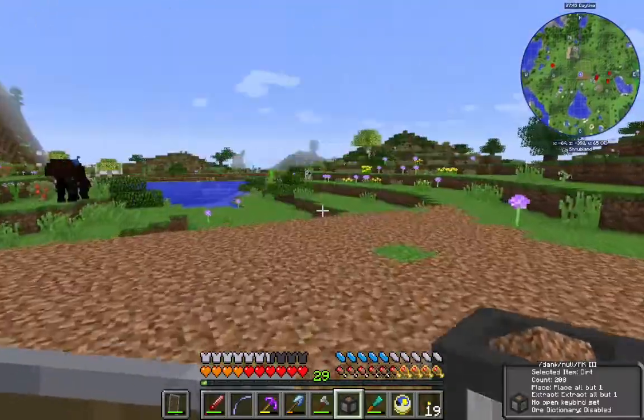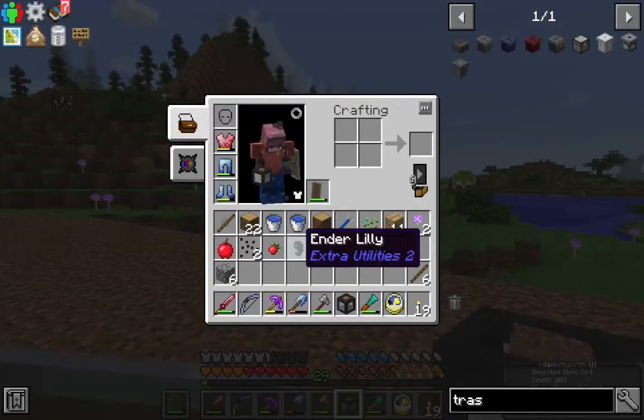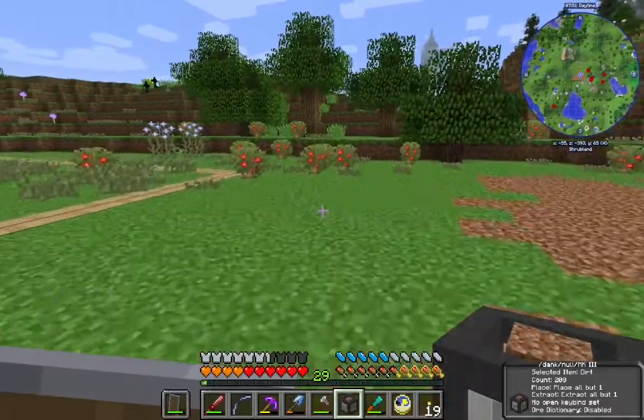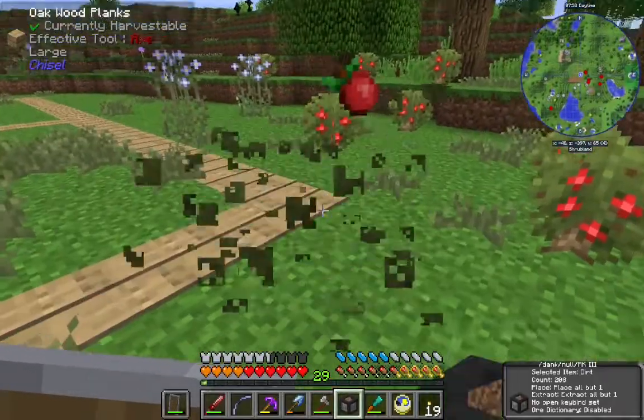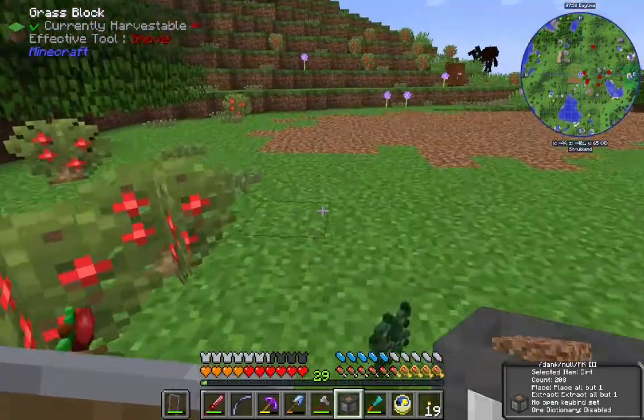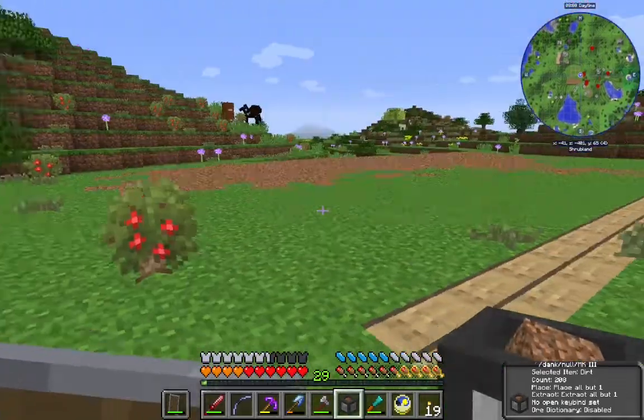I was working on making a farm out here, just breaking grass, and we came up with an ender lily seed. That will slowly grow us ender pearls. Once we get some end stone to put on it, it'll grow them more quickly. That's a pretty cool thing to find.